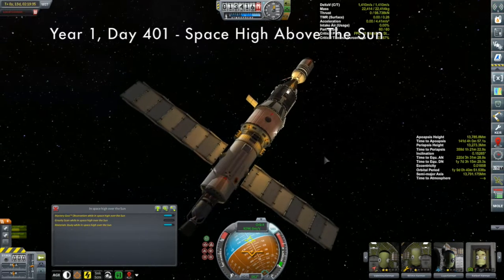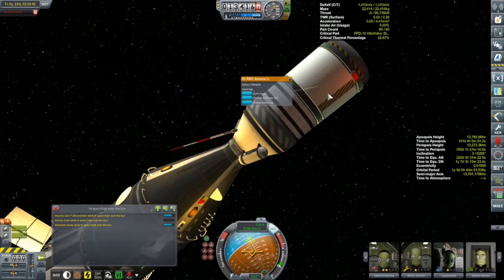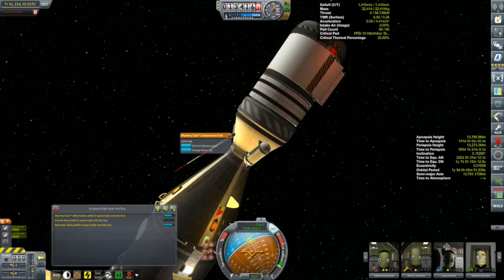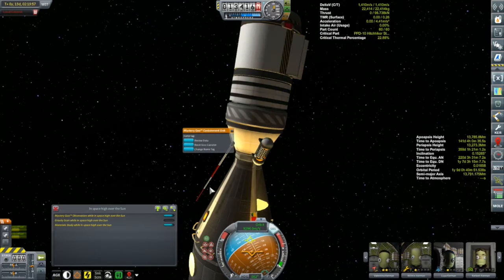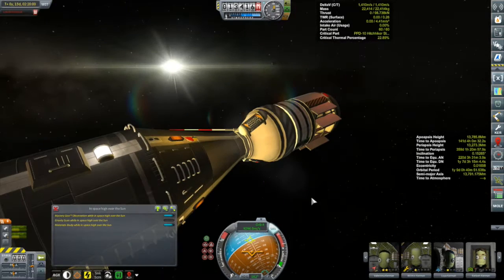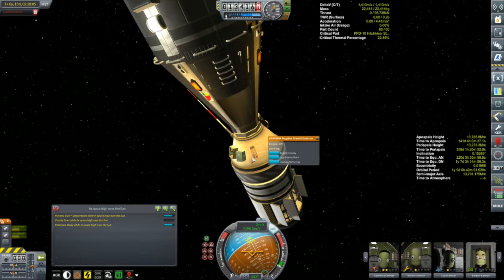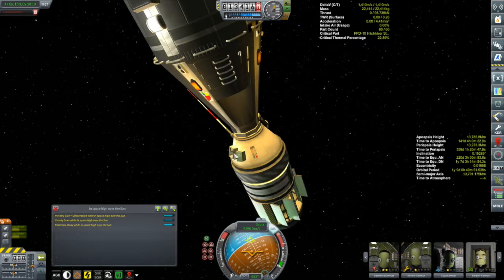We are now orbiting the sun, and this is just going to be very brief - sticking a toe out of Kerbin's sphere of influence and then heading back after collecting some science, gaining experience, and satisfying the tourist contracts. We have three tourists with us. There's not a lot of science to get because the Korion 1 has already done this once, so just collecting what I can. Unfortunately, the laboratory module is full so I can't convert that to scientific data. I'll have to wait for another vessel. The gravity scan - there we go, that's new - 36 science.